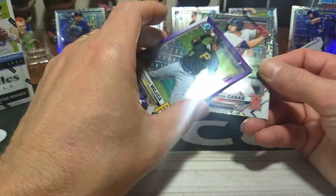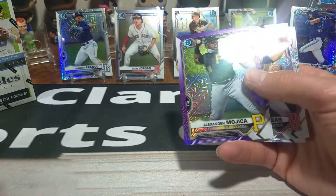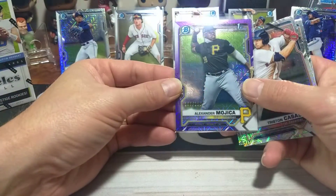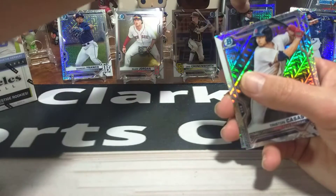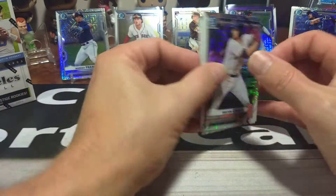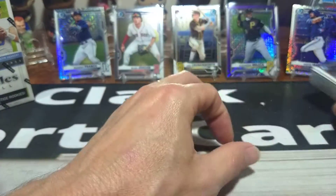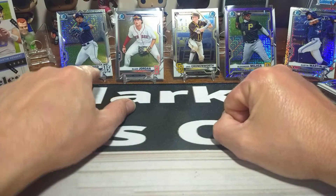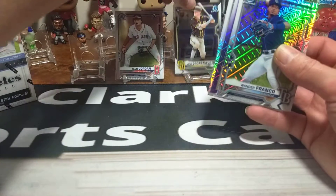165 out of 250. Alexander Mojica — we'll put him in front of Ian Anderson right there. Tristan Casas. And Riley Green. So didn't have many firsts out of that, but we did get a nice Austin Martin, a one out of 150. And then a Wander Franco out of the Mojo. So wasn't a bad little Mojo rip, even though we didn't get many firsts.